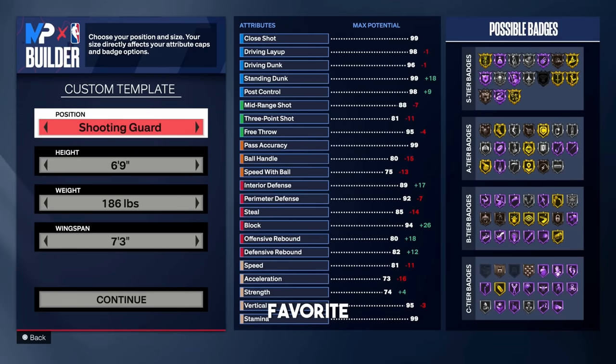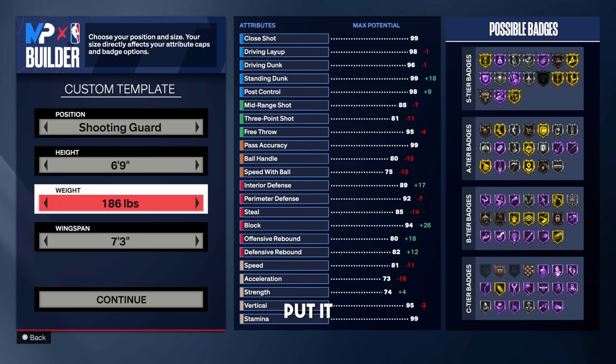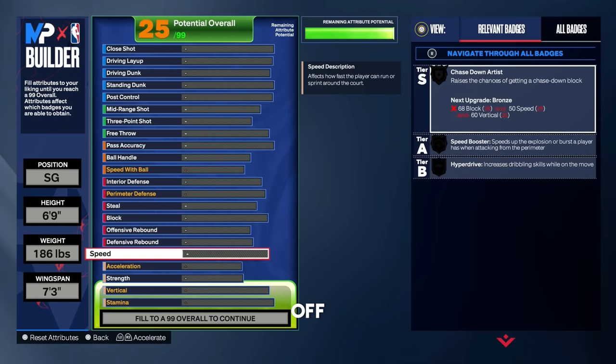This is my favorite build on NBA 2K24 so far. I did post this one last week, so if you haven't seen it, this is the best build in the game — overall very well-rounded. You're going to want to go shooting guard position to get that 6'9 height. We're going 6'9, weight at 186 pounds, and wingspan at 7'3. We're going with a slightly shorter wingspan so we can unlock those really good shooting badges like gold green machine and gold open looks. Let's start off with the physicals.